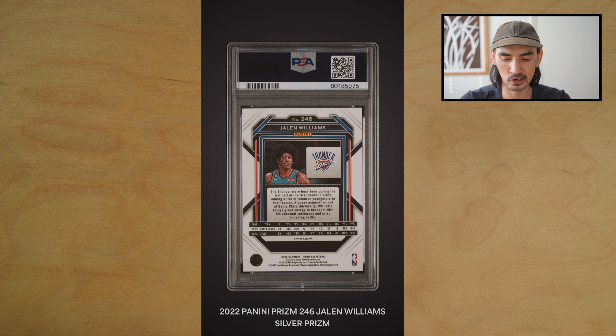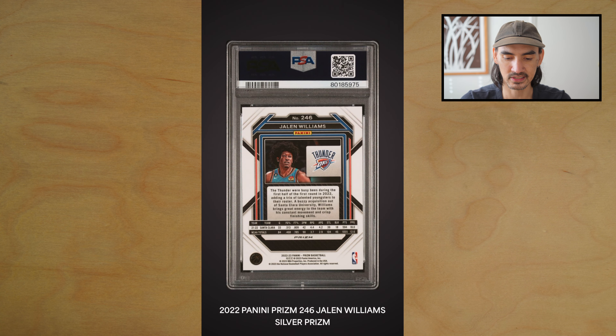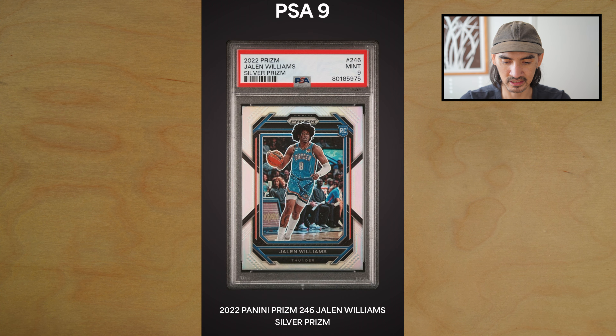Next card we have a Jalen Williams silver Prizm. This one was pretty clean as well — got me with the PSA 9. A little bit top heavy maybe, but that's like probably 55/45, so they're being sticklers on the centering if that's what they got me on.